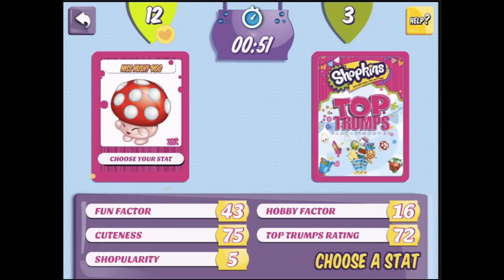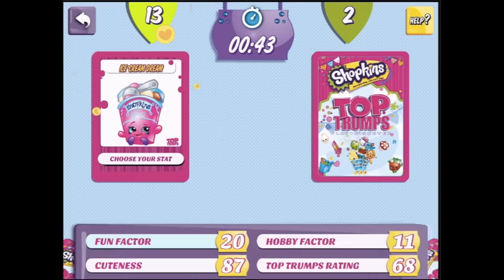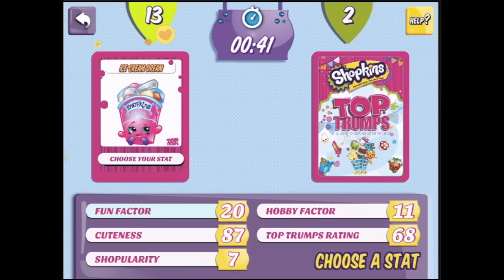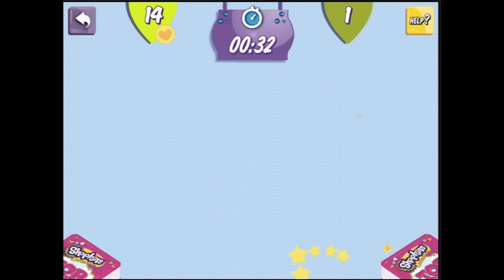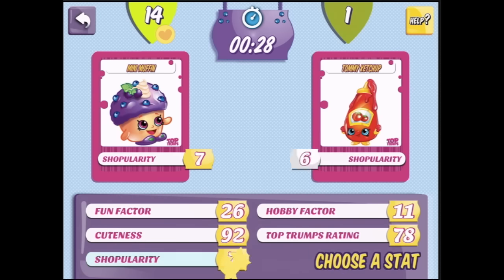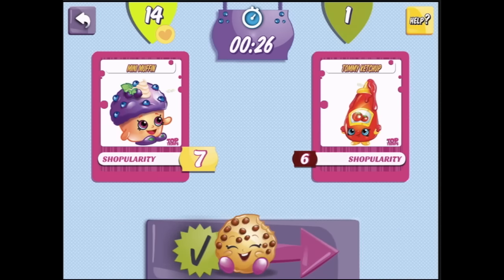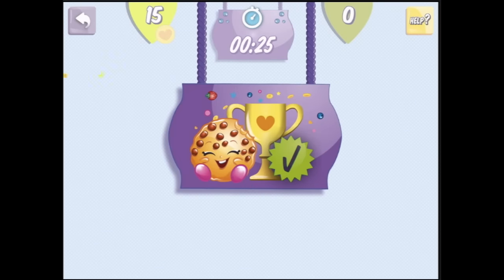Hello Miss Mushymoo — do you have a higher cuteness or fun factor? Fun factor — Chloe Flower, of course you do! Ice cream dream — cuteness, better cuteness than posh pear! Mini Muffin — shopularity, better shopularity than Tommy Ketchum! There we go, I started to get the hang of it as we went on.